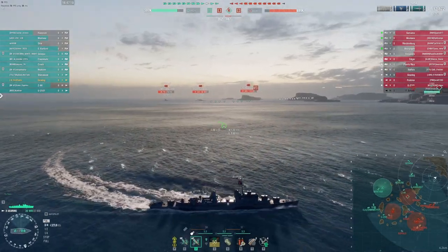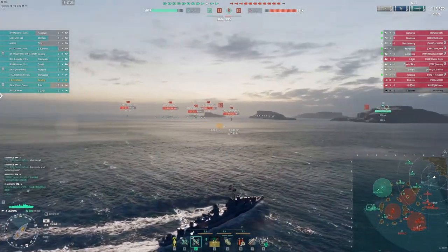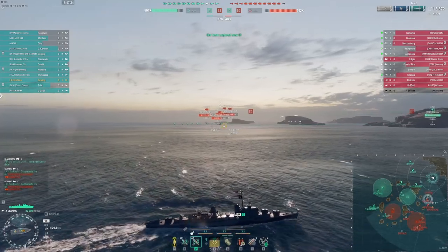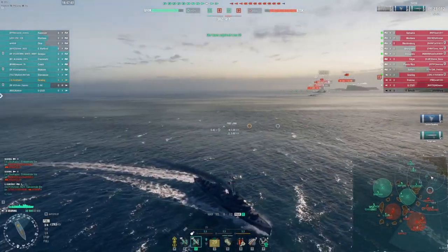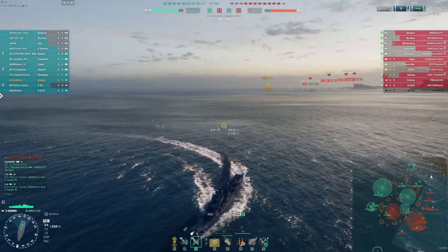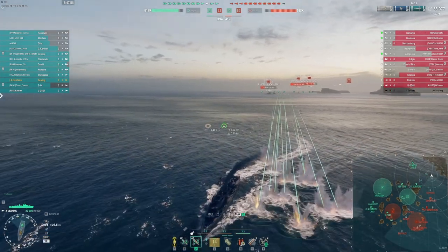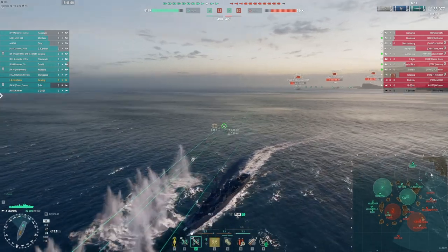Montana is literally broadside. Now the opposing Gearing is moving up — I think he's spotted by the Curvedfirst's hydro. I pick him up on the surface: he does not have the legendary Gearing upgrade, he has the 5.9 detection. I do get a torp into the Montana back there. I'm able to completely avoid detection from the Gearing, but I do just edge inside the Annapolis's radar. He takes some shots at me, pops his radar, but I'm out of range just as quickly — he only gets two salvos off. Dodged a bullet there.